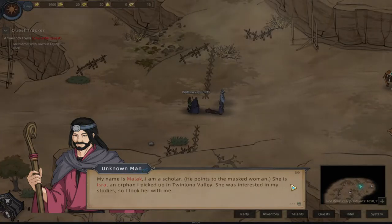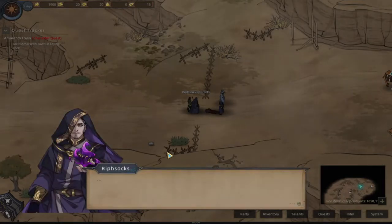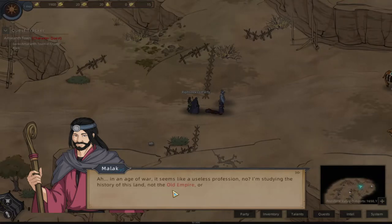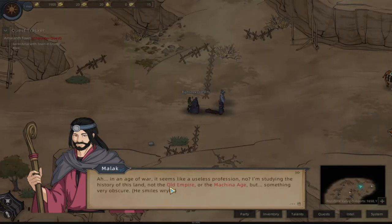My name is Malik - I'm a scholar. She is Isera, an orphan I picked up in Twin Luna Valley; she was interested in many studies so I took her with me. I think that Isera girl is the girl from our intro - if you haven't watched that video, that's the first video on the channel for this series. What do you study? In the age of war it seems like a useless profession, but I studied the history of this land - not the old empire or the machina age, but something very obscure.